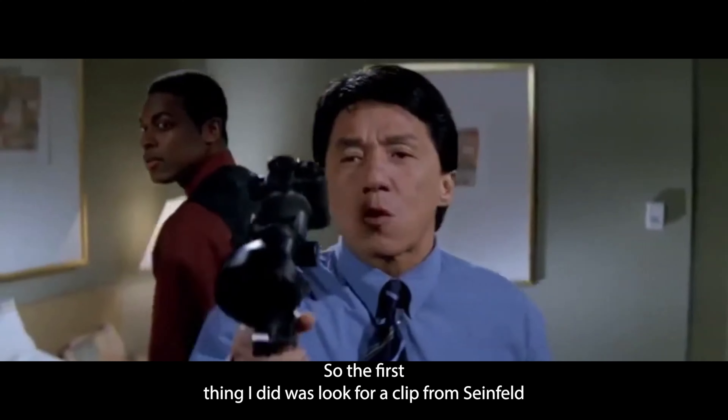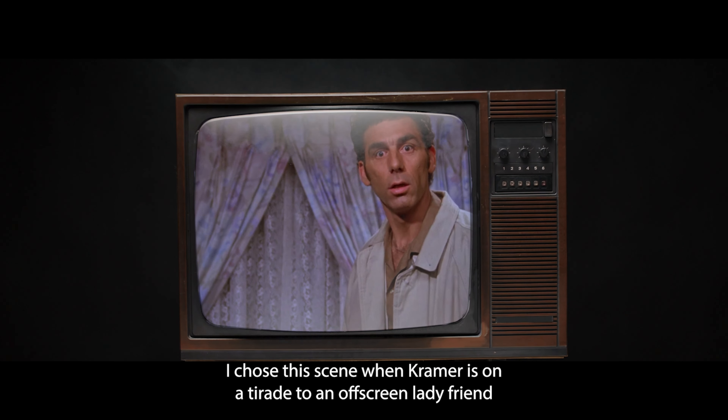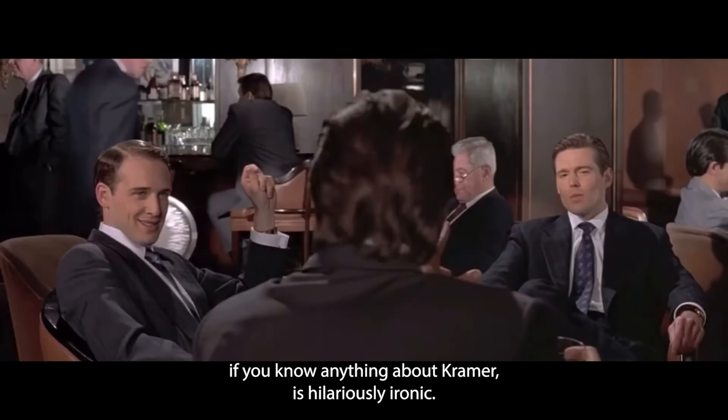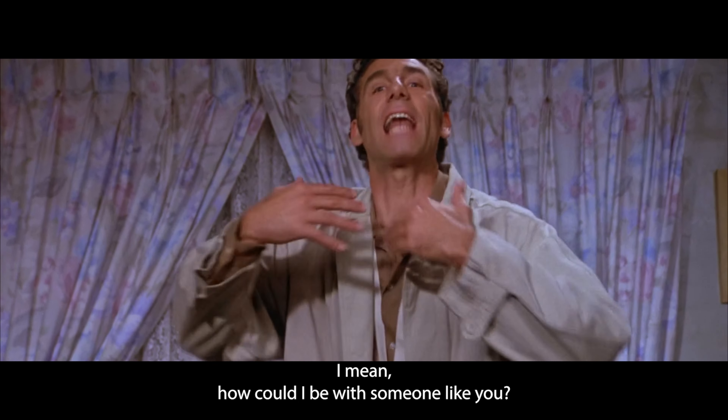The wheel landed on Seinfeld. The first thing I did was look for a clip from Seinfeld that I wanted to use. I chose the scene where Kramer is on a tirade to an off-screen lady friend, telling her to get her life together — which, if you know anything about Kramer, is hilariously ironic. "Why don't you do something with your life? I mean, how could I be with someone like you?"